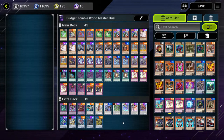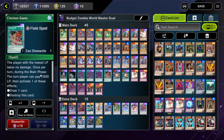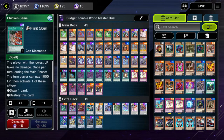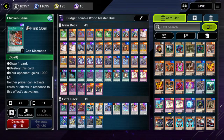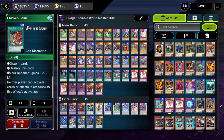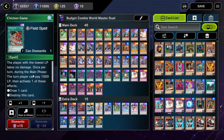Today I'll give some tips. Chicken Game is actually a pretty powerful card because it allows you to test for responses. The card itself cannot be responded to and your opponent won't get a draw, because you'll activate Zombie World making it impossible to draw off of it. You cannot Ash a Chicken Game, for example.